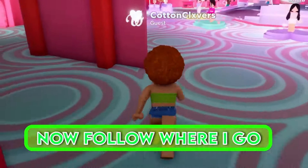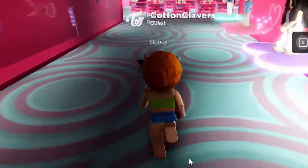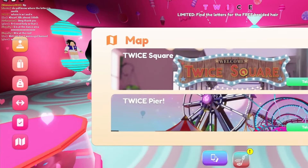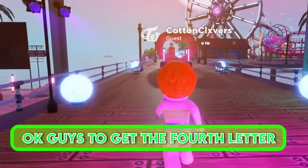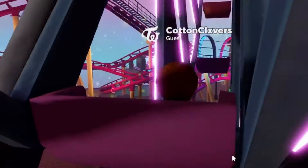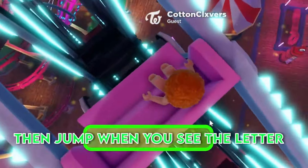Now follow where I go. To get the fourth letter, you have to first ride the ferris wheel, then jump when you see the letter.